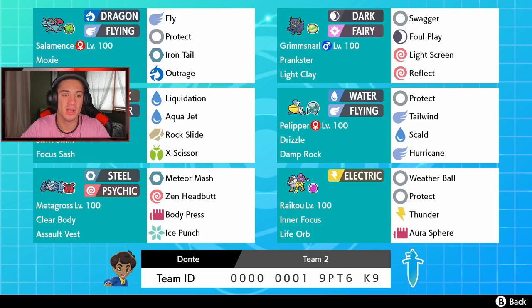Kabutops pairs well with Pelipper, running Focus Sash with moves: Liquidation, Aqua Jet, Rock Slide, and X-Scissor. I love the Rock and Water typing — it's such a cool combo. Pelipper sets the rain with Damp Rock for longer rain, running Protect, Tailwind, Scald, and Hurricane. Nice little Pelipper.